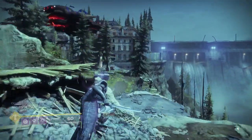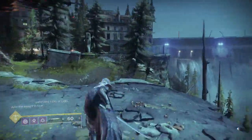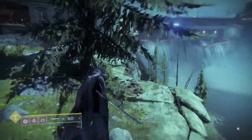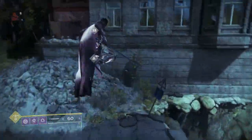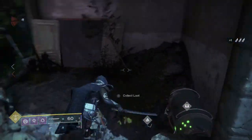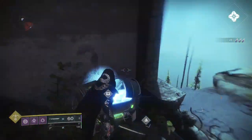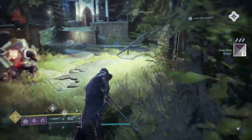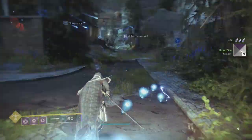This is a good spawn right here — we got a chest and a planetary material right here. As long as they don't drop one of those shells on top of my dome... nope. See, there you go — they gave me two that time. I'll just keep on going.